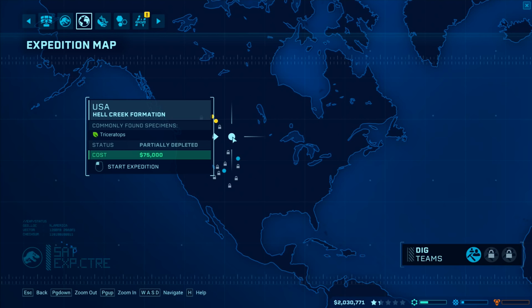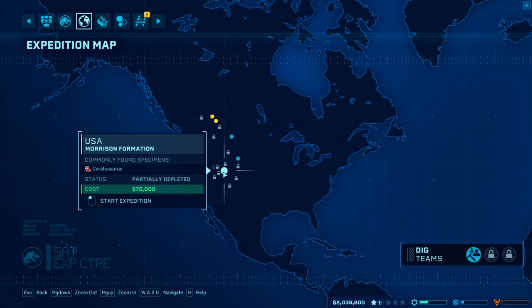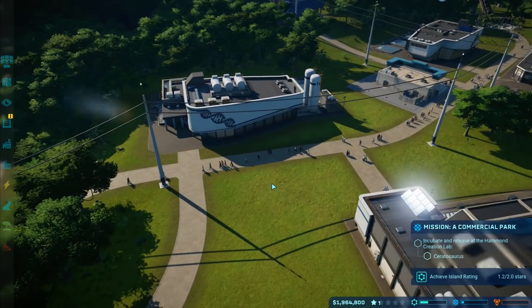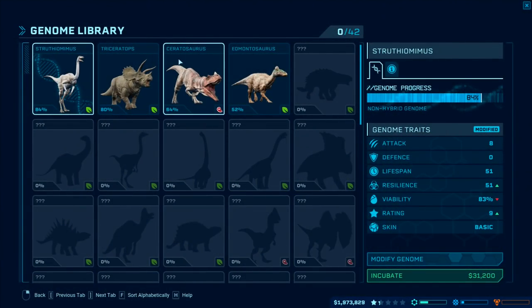This one is partially depleted, this one is again partially depleted, and so is the Ceratosaurus. I'm going to send an expedition over to that one. Let's go to incubate dinosaur - I can have it at 64. He's all the way up, and Edmontosaurus is available as well.